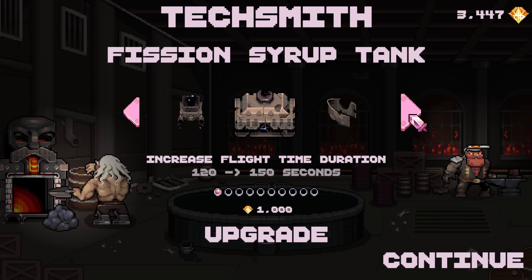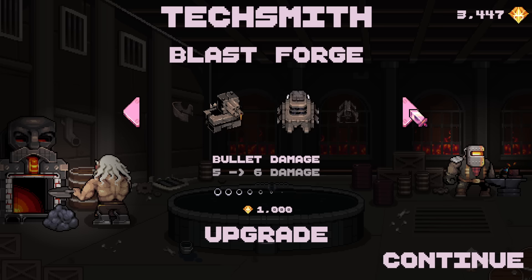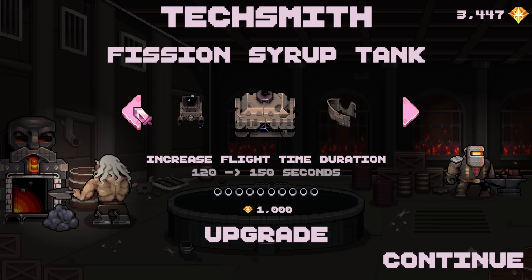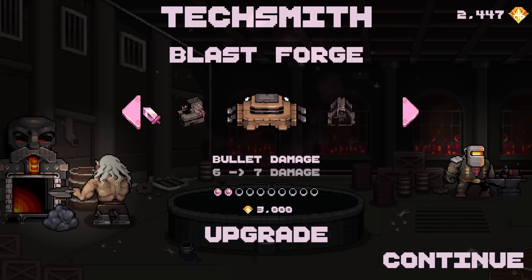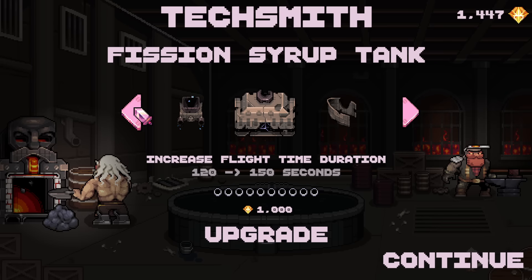Level up options: increase flight time and duration, increase number of hits before hull breach, bullets fired per second, bullet damage, bullet range, magnet, ability cooldown. Holy moly. Earn more from gems. I'm a sucker for more damage. Good.